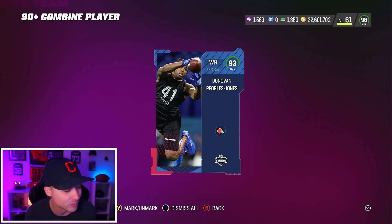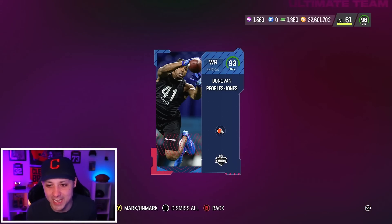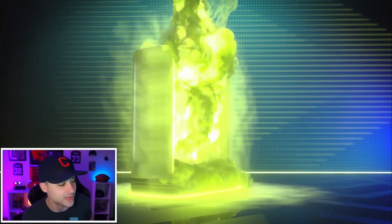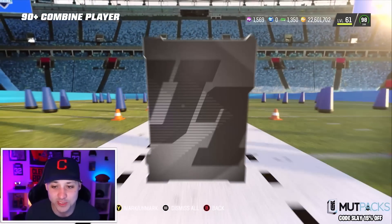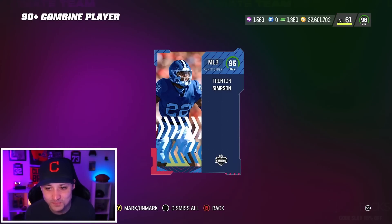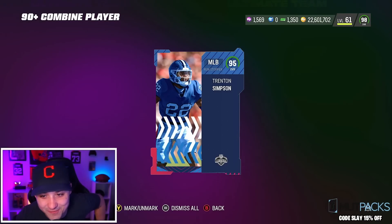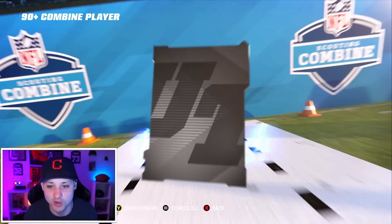93 Donovan Peoples Jones, man. I wanted this card to be good — I just needed two more speed on DPJ, and they gave him 94 speed. That's rough. So we got two 93s so far, not bad. 95 Trenton Simpson — let's go! We will take that. We were wanting a 95, big dub. Let's get some more, let's be hot today.